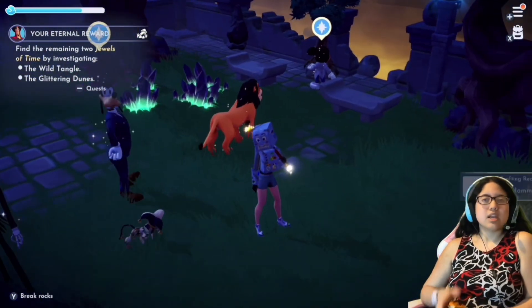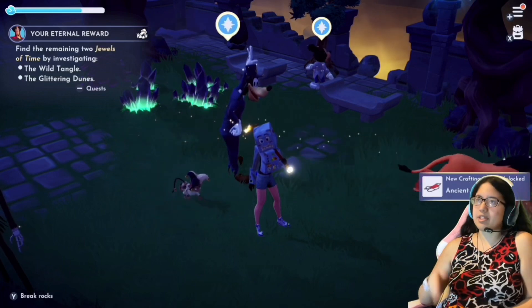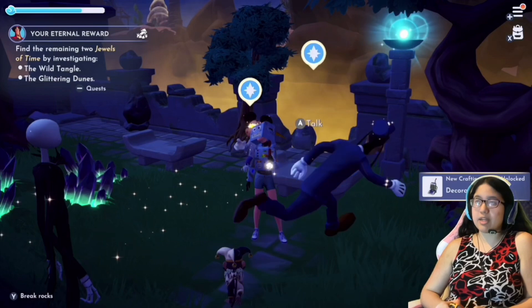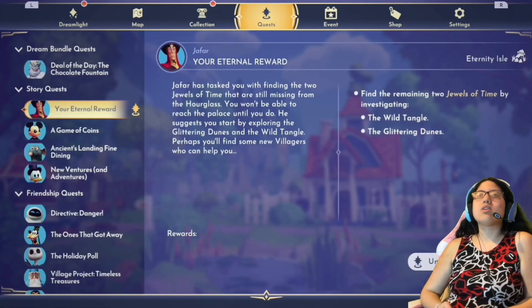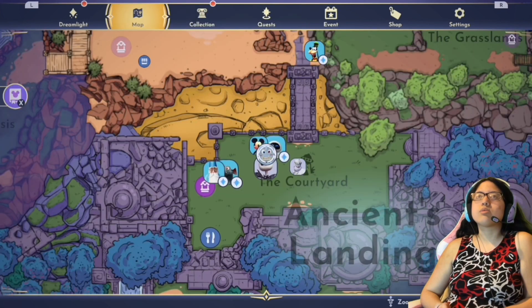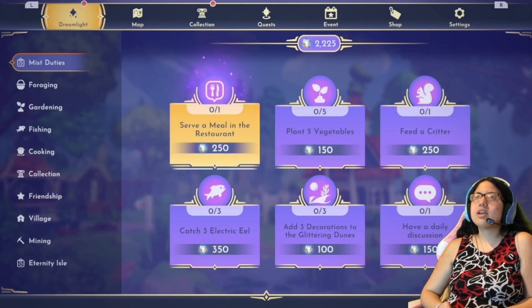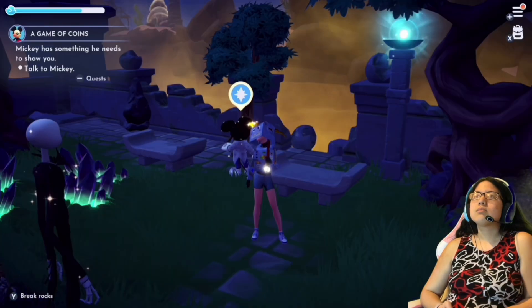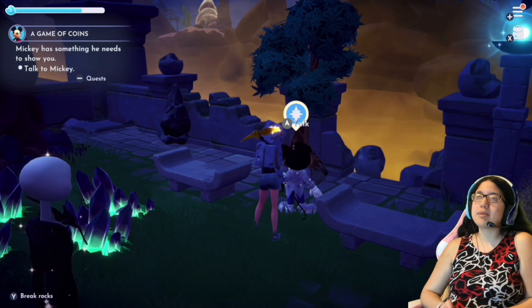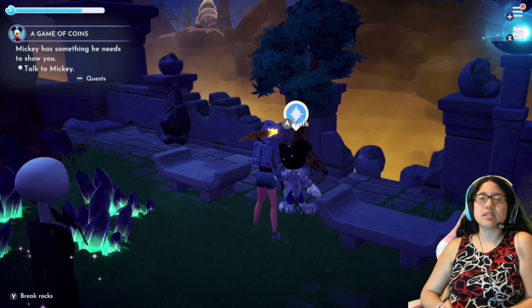For this episode, I'm going to start with Mickey's quest, which has been here for a while. It's a story quest called 'A Game of Coins' — Mickey has something he needs to show you. I think I'm ready for it; he's going to introduce me to Scramble Coin. I'm excited, let's see what's up with this game.